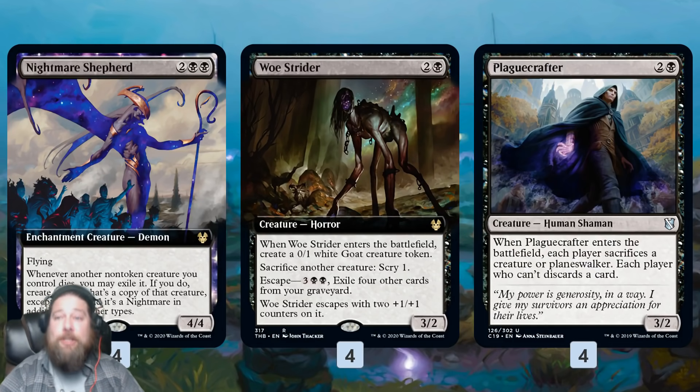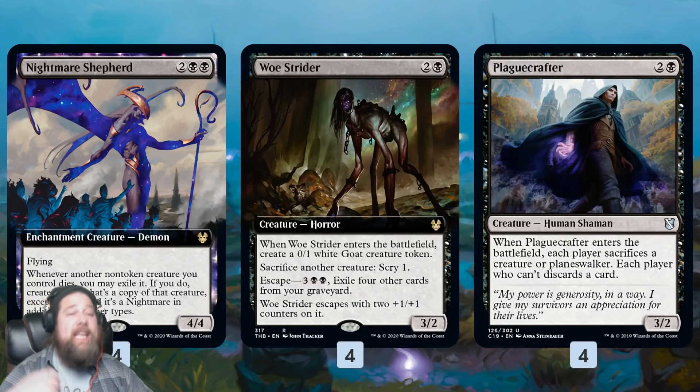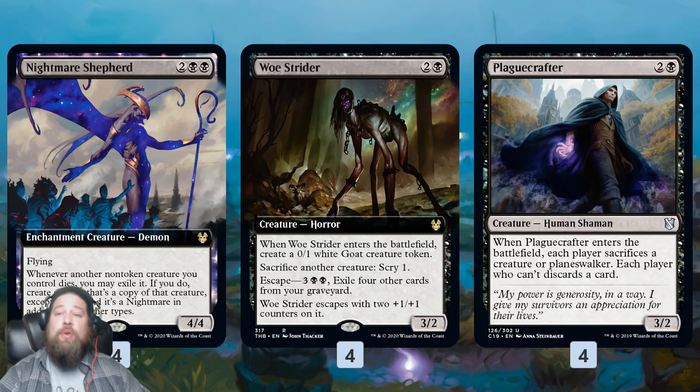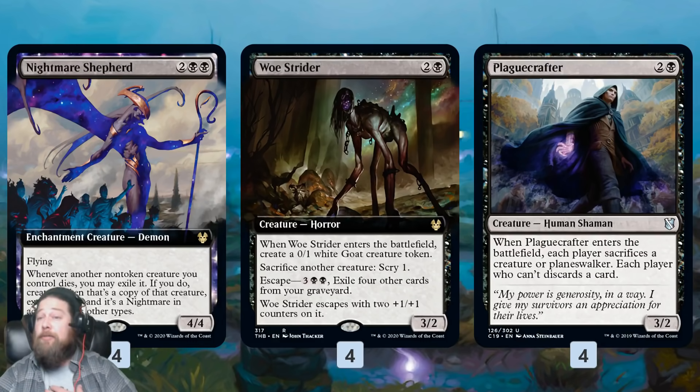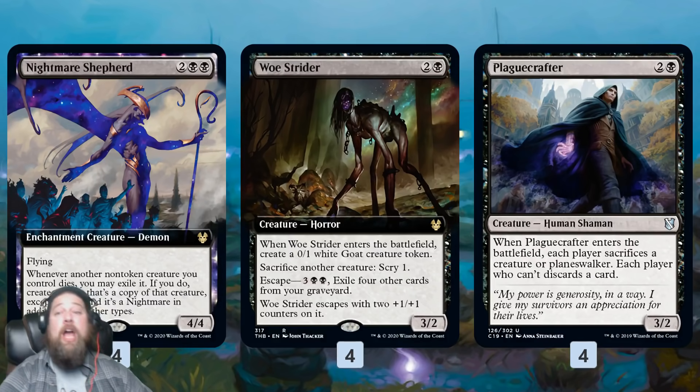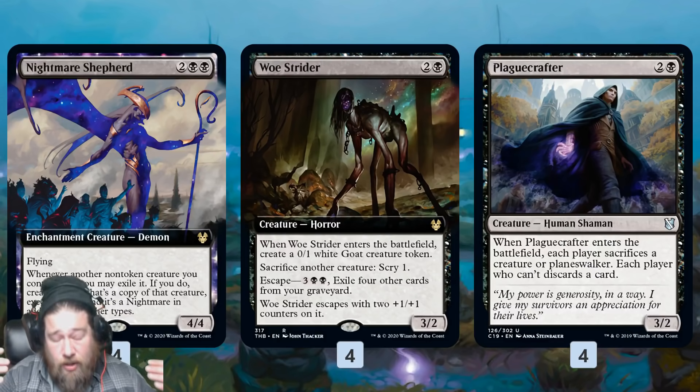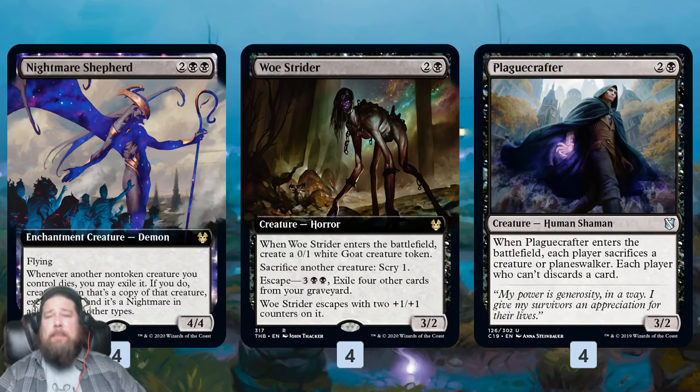Plague Crafter can't do the draw-step stop trick as well as Woe Strider, but it still comes down and can sacrifice one of our things to get it back for even more discard. One of my favorite synergies in this deck is double Plague Crafter with Nightmare Shepherd: you play Plague Crafter, force your opponent to sacrifice something, then sacrifice Plague Crafter — that triggers Nightmare Shepherd which gets back Plague Crafter, forcing our opponent to sacrifice again. For three mana we essentially get a double Edict.